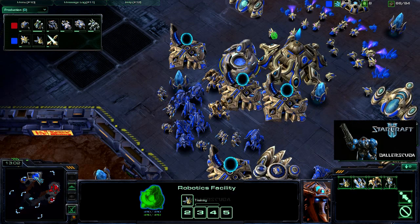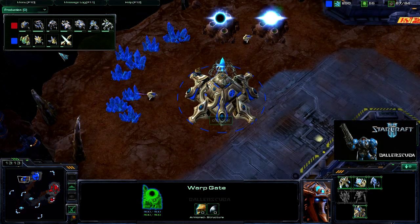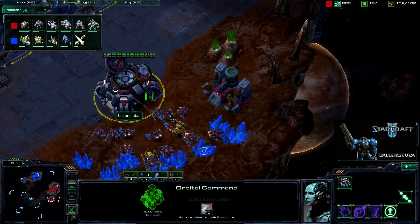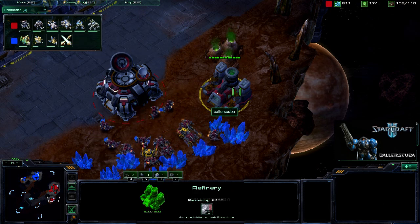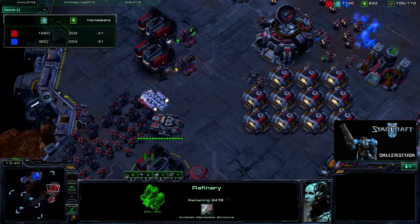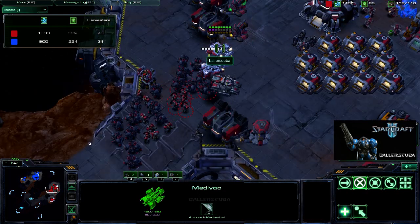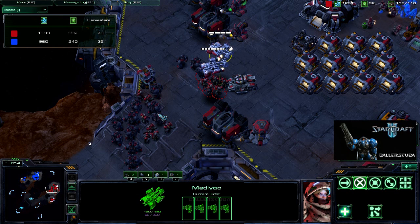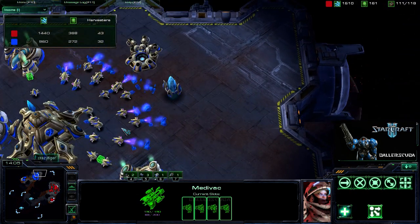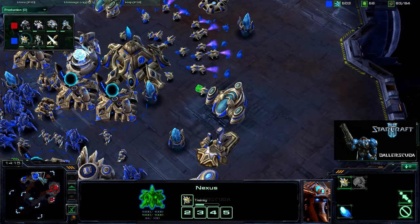It doesn't look like he has enough minerals or gas to support the Colossus yet, so he is getting an Observer instead. He's going to try to get his expansion up and running — mine is pretty much up and running now. I do need a second gas and to fully saturate my first gas, but it's not even close in terms of harvester count — I am pulled far ahead. My first Siege Tank is out along with my first two Medivacs. I quickly load them up and go for a Medivac drop around the back of his base — there is so much room back there. His first Colossus is on the way.